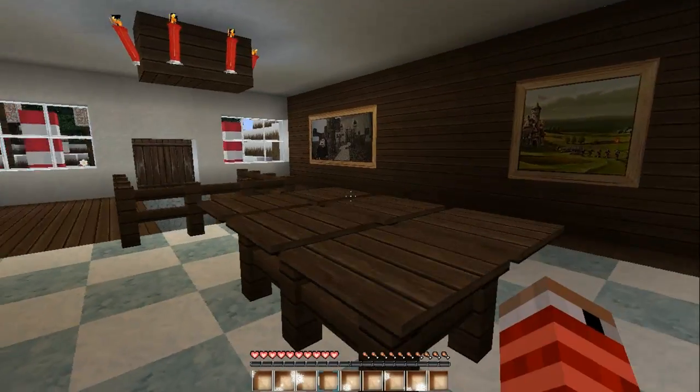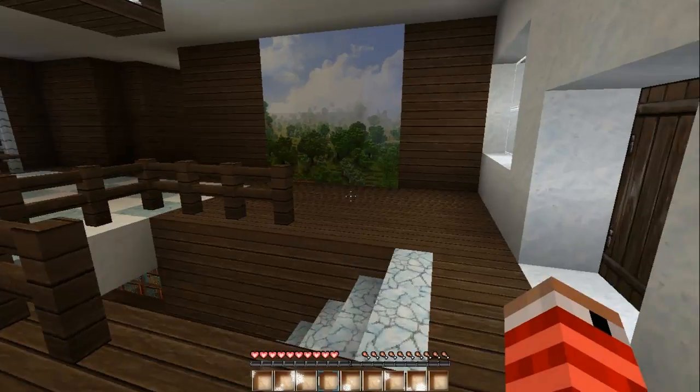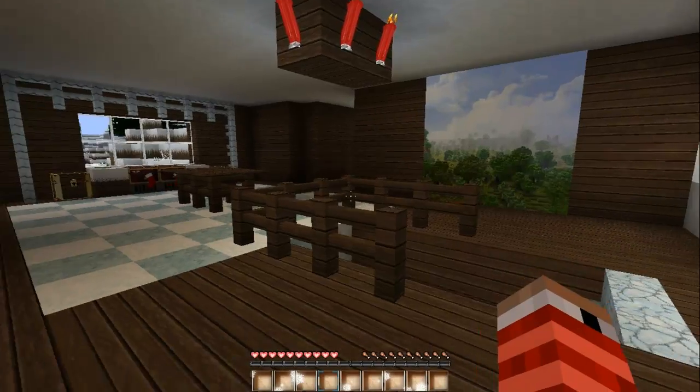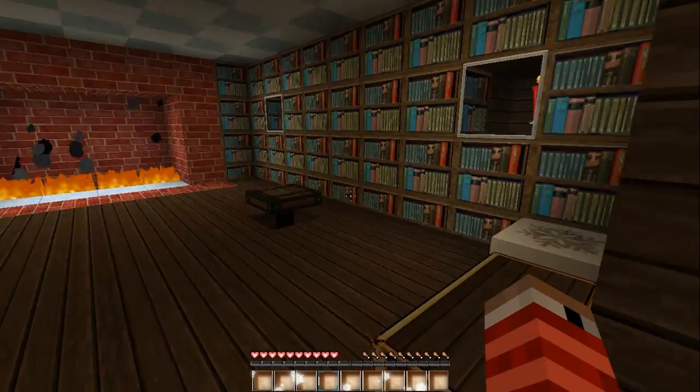I'm just going to show you — this is Santa's headquarters. All the links to texture packs and mods and everything I'm using will be in the description below. We've got a nice little room down here as well.